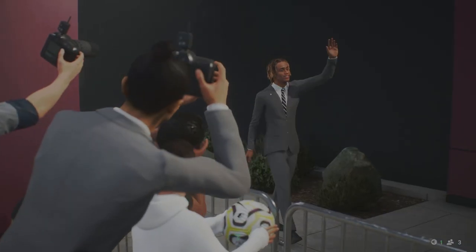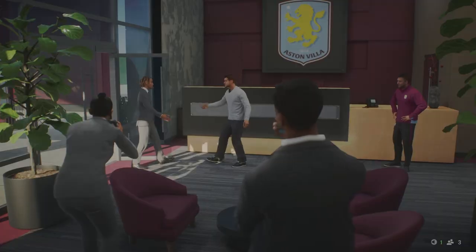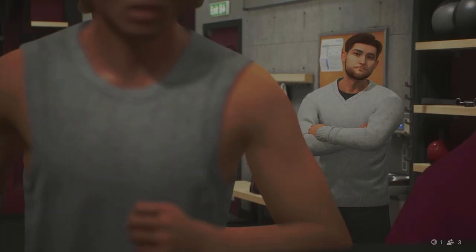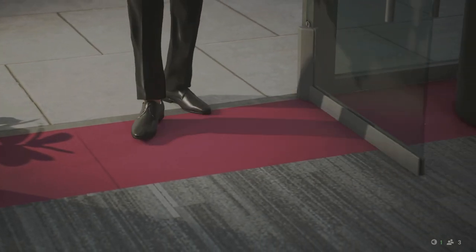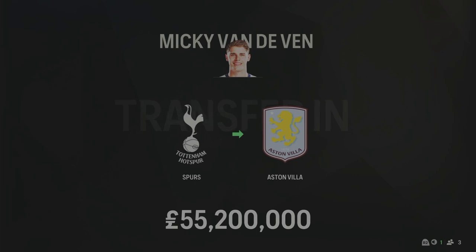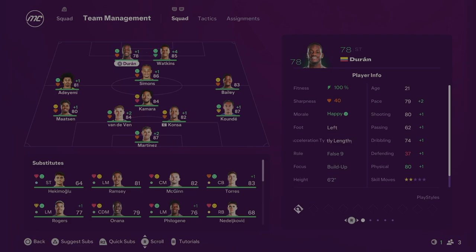Next is an absolutely insane signing: Xavi Simmonds has joined Aston Villa from PSG for £90 million as a new centre-attacking midfielder. Rodgers is good as a rotational option but I felt we needed more quality. Simmonds is 86 overall, 22 years of age. After that, Mickey van der Ven joins from Tottenham for £55.2 million — 24 years old, 84 rated, with 90 pace for a centre-back. He replaces Mings, who at 32 is now out the door.